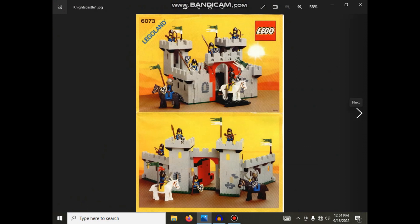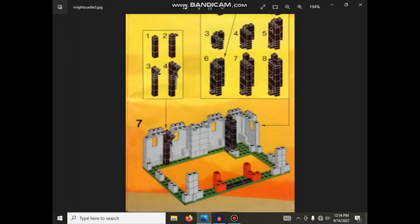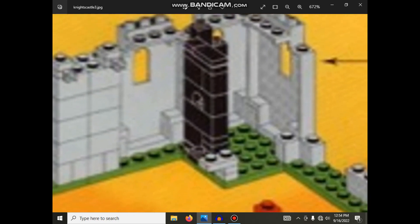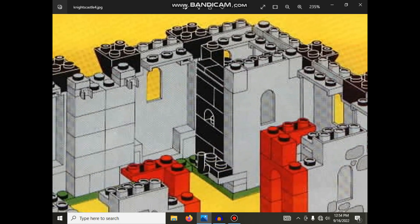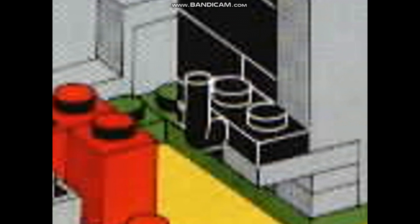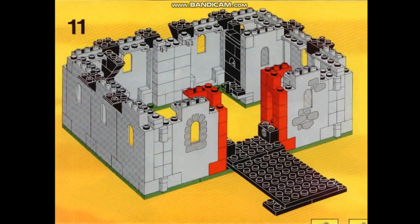Looking at the footprint — pretty good. Rectangles are always good for early castles. There's a black wall with a wooden door, which is pretty cool, and it's got a little window in it. This is a full room, fully closed off, with three windows facing out and a window in the door.